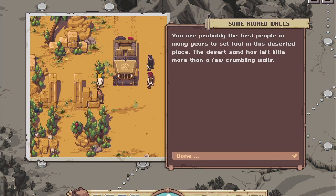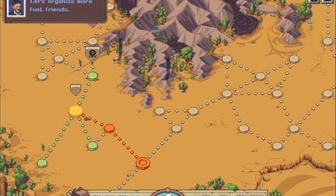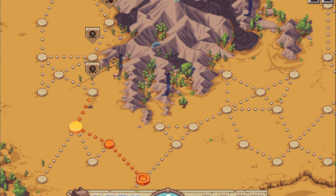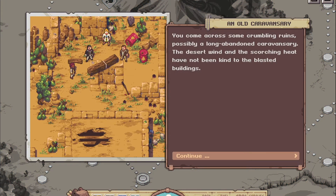You are probably the first people in many years to set foot in this deserted place — the desert sand has left little more than a few crumbling walls. You come across some crumbling ruins, possibly a long-abandoned caravansary.